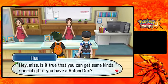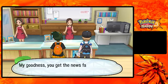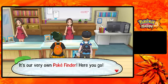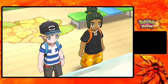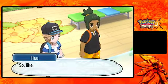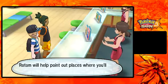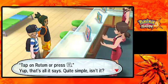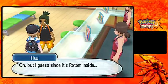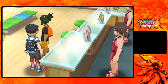Hau asks 'Is it true that you can get some kind of special gift if you have a Rotom Dex?' The NPC replies 'My goodness, you get the news fast! Hardly anyone has a Rotom Dex, but it's true that we have a special item to go with it - it's our very own Pokefinder! Here you go!' Oh yeah! Oh my gosh! I love this feature! So we got a Pokefinder! Yeah, I remember they kind of did this in the demo - like you can take pictures of Pokemon and stuff. Oh my gosh, this is sweet! We're pretty darn lucky.